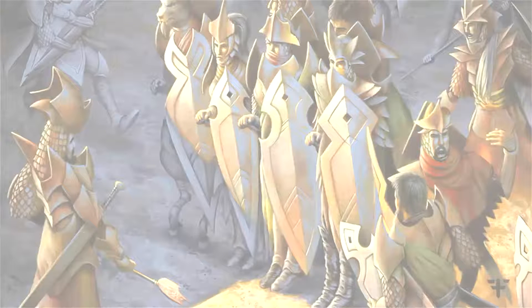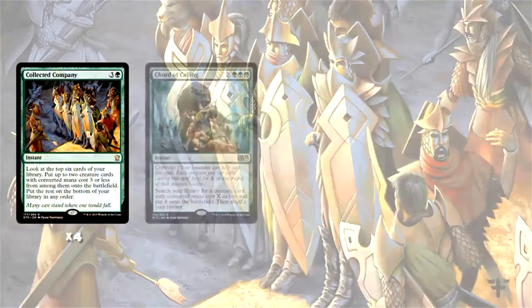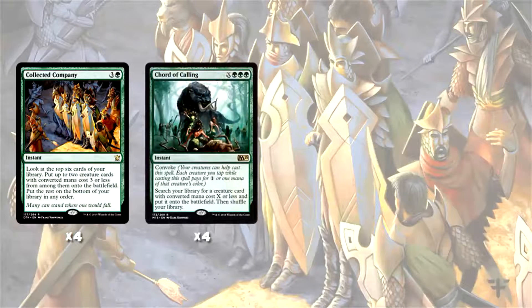As mentioned, this deck is quite similar to the Aversand Company decks. We play four Collected Company and four Chord of Calling to help us find our creatures. Chord of Calling is particularly powerful — it means you can play more of a toolbox effect with creatures, just going and tutoring for them when you need them.